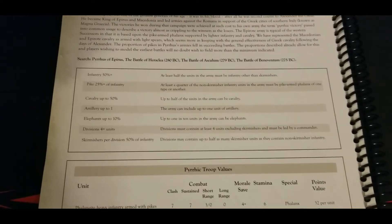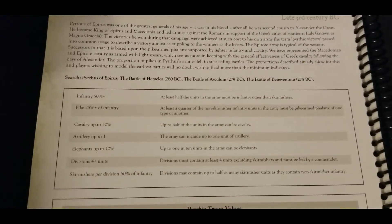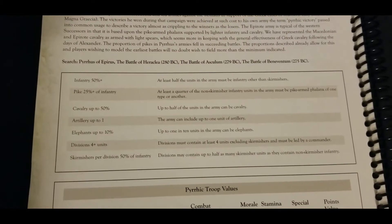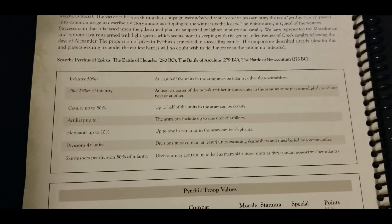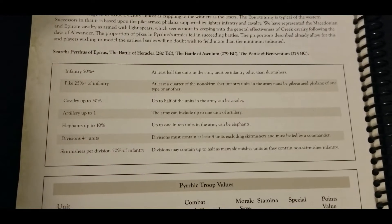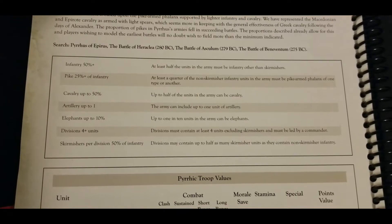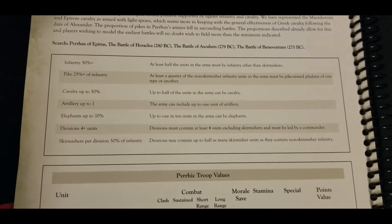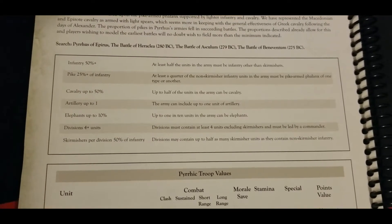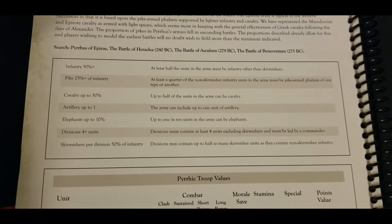Overall it's a pretty diverse list that represents a little more progress from the original Alexandrian or Macedonian list. Infantry makes up the bulk of the army — at least 50%, other than skirmishers, must be infantry, and of that, pikes must be 25%. Cavalry can make up the other 50%, and you do get access to one unit of artillery and elephants at one in ten units.